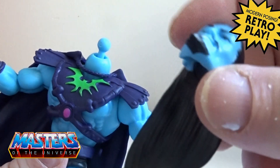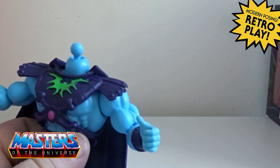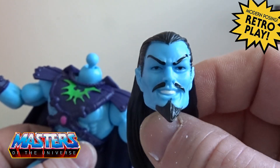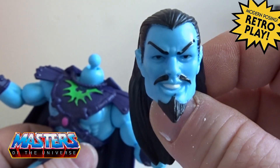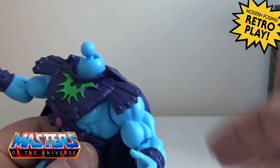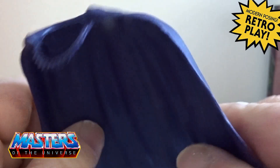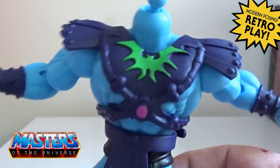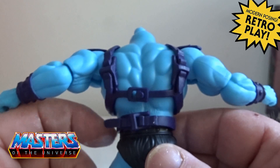Moving on to Keldor — head pop off, waist pop off, arms pop off, and so forth. He comes with what I call a V for Vendetta type of tache and beard, with long hair. He comes with a flexible cloak and his armor as well, with the usual crossbones at the front — all detachable.